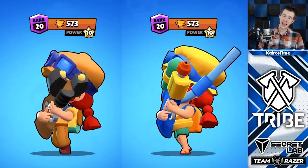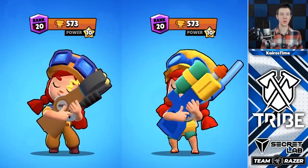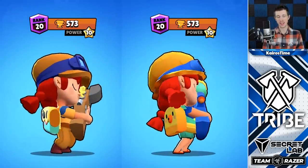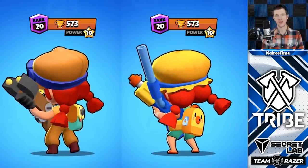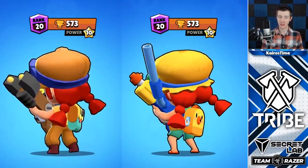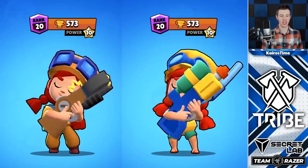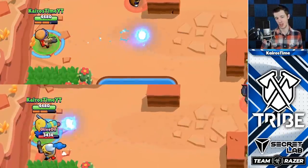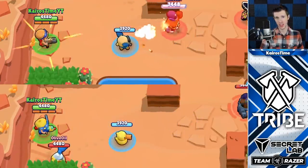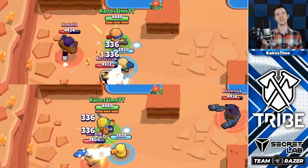Coming in seventh place, we have Summer Jessie, who gets 20 for her remodeled squirt gun, 20 for her swimming cap, a bonus five points for her snorkel, five for her swimsuit, five for her duck backpack, five for the inner tube around her waist, five for her swimming shorts and sandals. She has zero changes to her attack, but she does get an additional 25 gems for her turret, which has been changed from a dog to a duck. That brings her total up to 105 gems, and since she costs 80 to purchase, that is a positive 25 gem value.